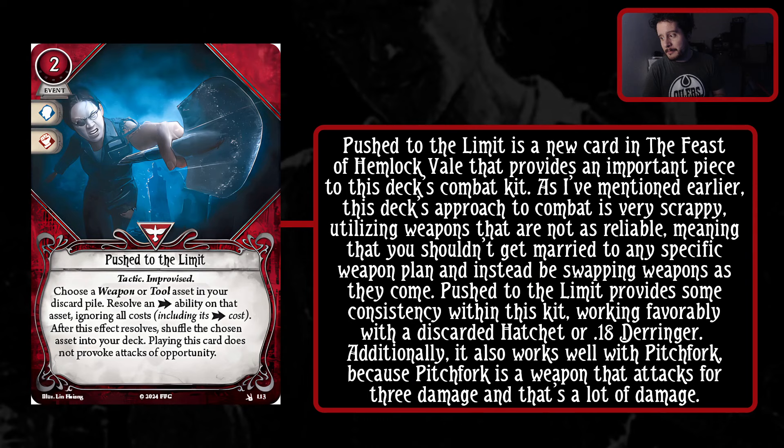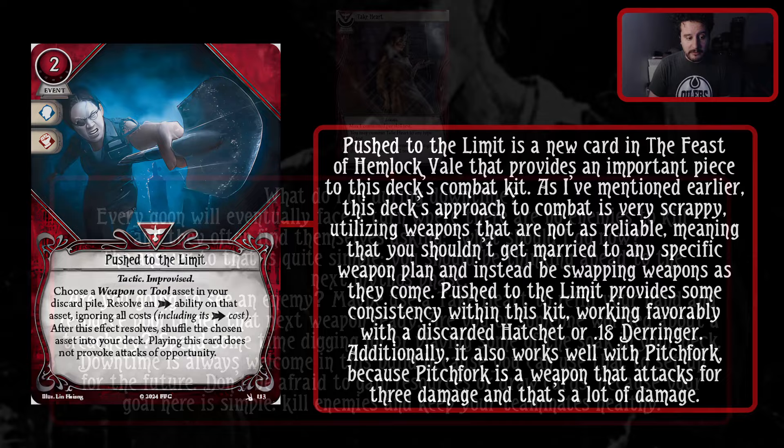Push to the Limit is a new card in the Feast of Hemlock Vale that provides an important piece to this deck's combat kit. This deck's approach to combat is very scrappy, utilizing weapons that are not as reliable, meaning you shouldn't get married to any specific weapon and should plan ahead to be swapping weapons as they come. Push to the Limit provides consistency within this kit, working favorably with a discarded Hatchet or 18 Derringer, and also works well with Pitchfork because Pitchfork attacks for 3 damage. Recursion is a very powerful thing that Survivor has, and this is a combat-focused recursion that you're able to take advantage of.